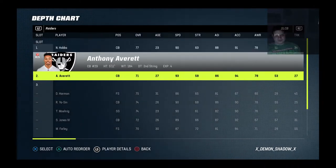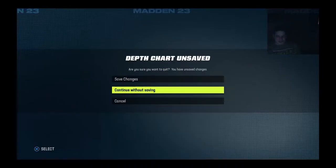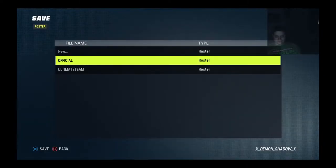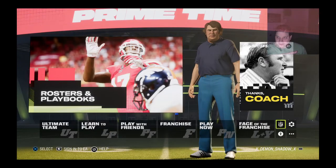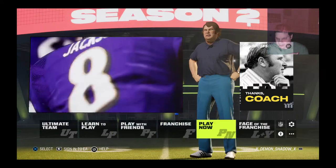Slot corner — put your best guy in there and then make sure you have a speed guy as well. We'll see how it goes. I'll probably make a couple of changes to things that I have been doing. Alright.